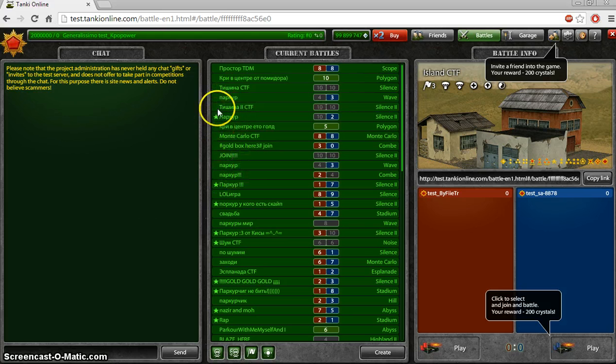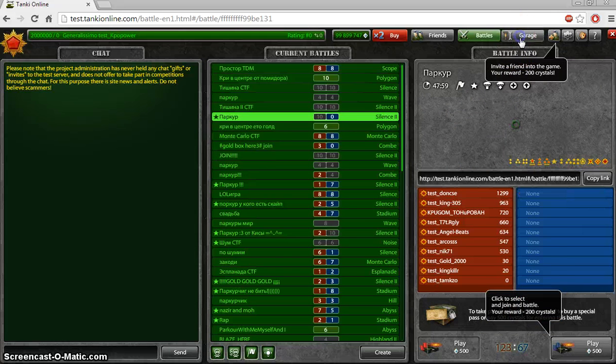It looks like they're thinking about no supplies pass battles. It's going to cost less and it's going to have the star icon instead of the icon it has currently.